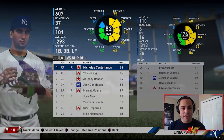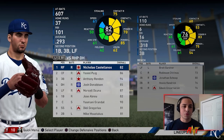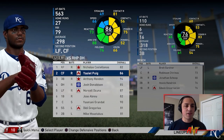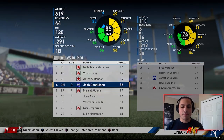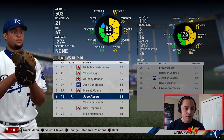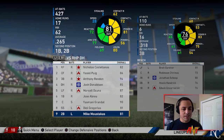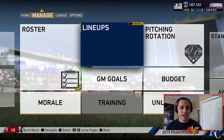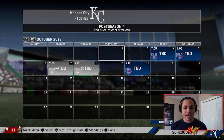Brett Gardner hit .285 with 8 home runs and 31 RBIs - not bad for half a season. Chirinos was terrible, Jonathan Schoop not so great, Howie Kendrick had limited appearances but was still solid, Edwin was pretty good. The rest of the team put up a lot of home runs and RBIs as expected. Puig hit around .300 with almost 30 home runs. Rendon had a really good season, Donaldson did well, Ozuna, Abreu, Grandal, Didi, and Moustakas all contributed.